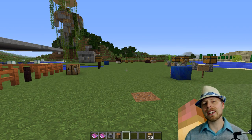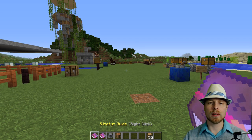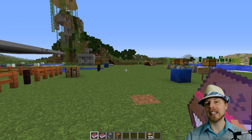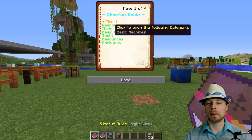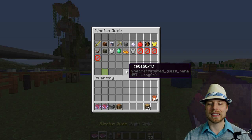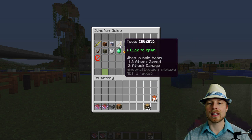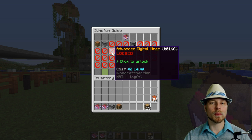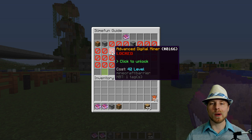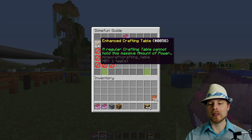The way this plugin works is it gives you access to a lot of tools and machines. When players join for the first time or hit SF guide, it gives them a book. If you haven't enabled it in your configuration file, it shows up as just a book rather than a GUI. I enabled it, so it shows up as a GUI, which is really cool. You can poke around in here and see all the things that you can unlock. All of them are locked and require you to exchange XP levels in order to unlock them.